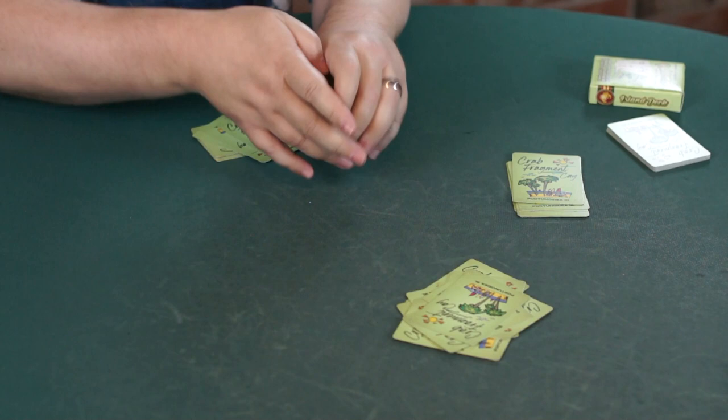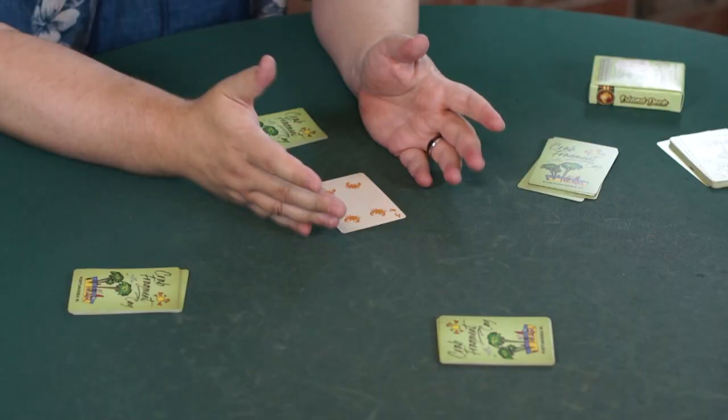Everyone has passed three cards to the left. Now the single lowest crab has to play first. So you might have passed away the deuce of crabs if you were dealt it, or you might have held on to it because you want to play first — it's kind of up to you. We'll ask if anyone has the deuce of crabs, and if no one has that, we'll ask who has the three, and so on until somebody plays a card. Turns out the lowest crab in the game is the four that I held on to, so I play first.